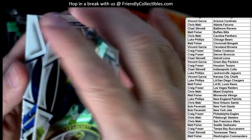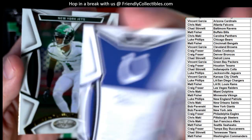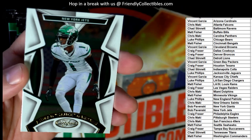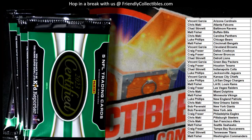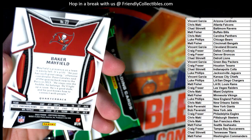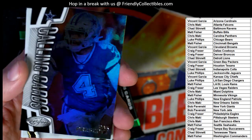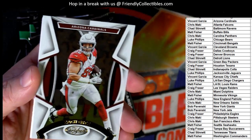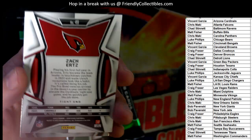Nice Nick Chubb relic card — probably about a $130 card. Got a Seahawks Tyler Lockett, Matt that's coming out to you. Got a Colts Shaquille Leonard, Chad coming your way. We got a Sauce Gardner for the Jets going out to Bob P. Still looking for an auto to come out. Got a Calling Cards Dak Prescott — this one is not numbered, and that is Craig F coming your way.